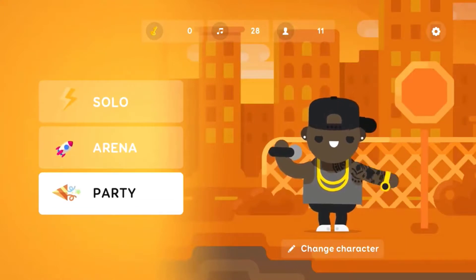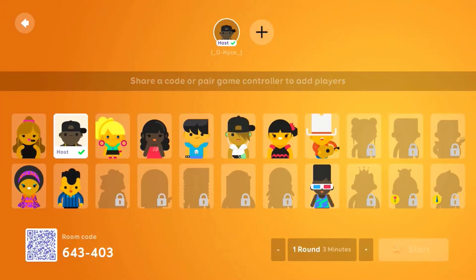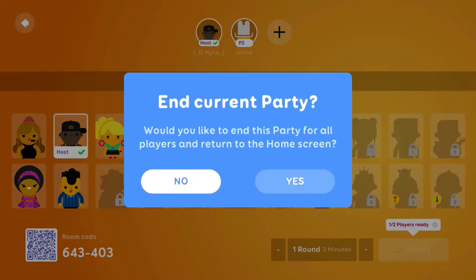Now I'm going to show you party mode, starting with hosting a party. When you're hosting a party you can do it locally or a combination of locally and online, because there's a room code and QR code available. As the host I can have someone else join with another remote or controller. Once you have at least one other player join, you can adjust the round settings — one round is three minutes, three rounds is seven, and five rounds goes up to 10 minutes. There's also a huge cast of characters to choose from.